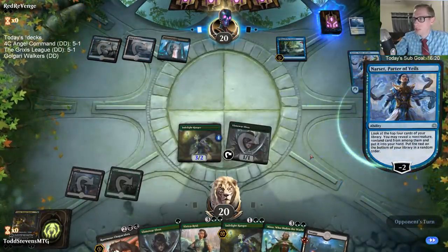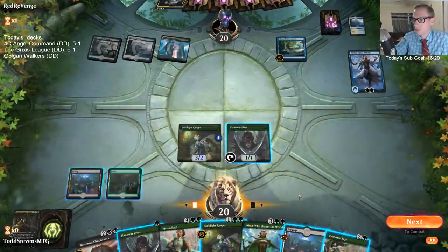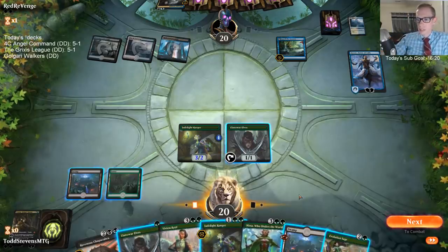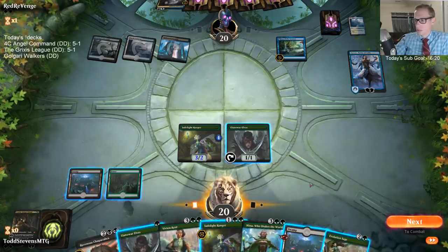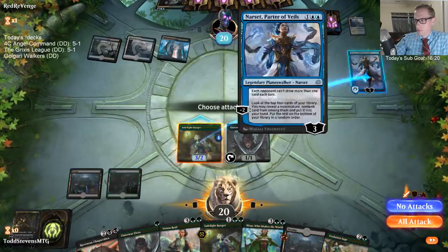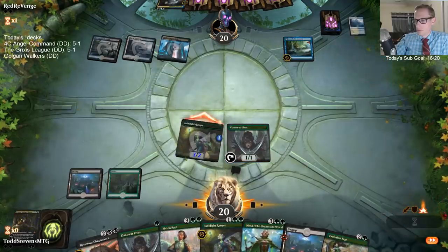Why are they just minus two-ing this Nissa? If I had a Forest here instead of a Swamp, I would consider just going Evolution Sage, Forest, Llanowar Elf.